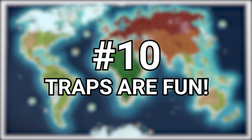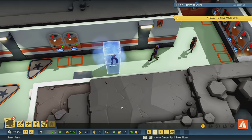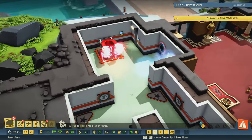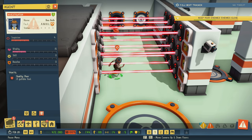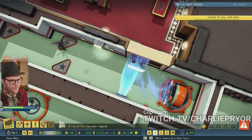And finally, number ten: experiment with the trap combos. Traps are awesome, especially once you start unlocking some of the more advanced ones to build within your base. They aren't all just for protection either — some traps, like the pinball bumpers, are meant to be used in combination with other traps for combo effects.